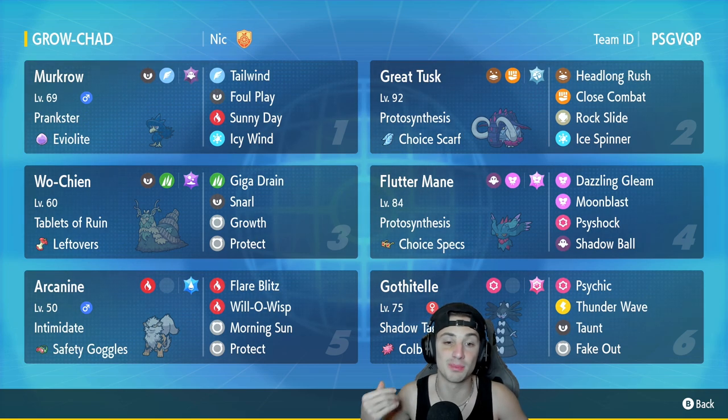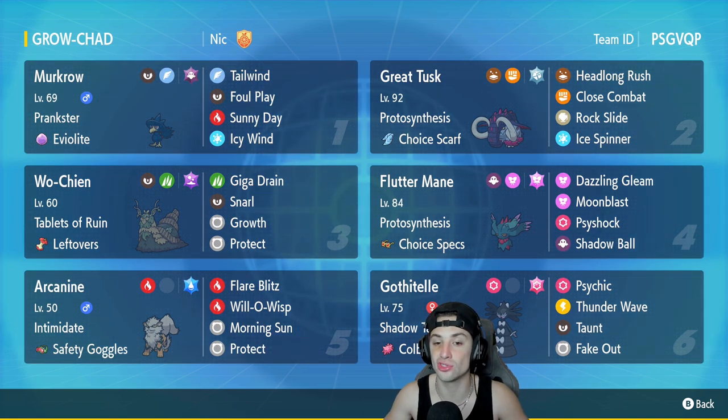If you can set up some Growth, you get that Special Attack boost, and then on top of that, you can start Giga Draining — doing more damage, getting more HP back, and pretty much just surviving for a lot longer. This Pokemon also has Leftovers to give it HP back at the end of every single turn. Getting that Growth set up gives you pretty much a free stream of HP recovery, making Wo-Chien absolutely dominate.